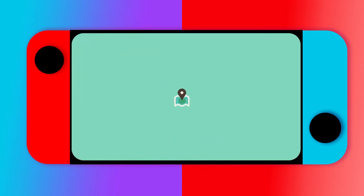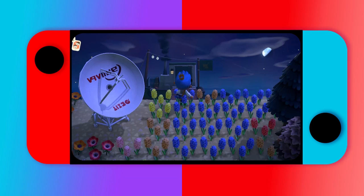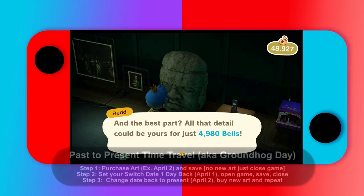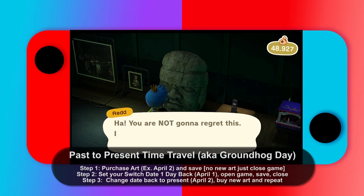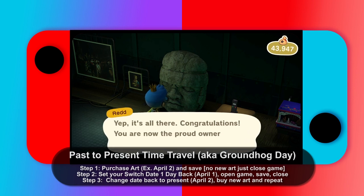To know Redd is on your island, check your map and you'll see a little icon. The method we're going to use is called Past to Present: when you see Redd on your island, you purchase your art, go back one day, save, then go forward one day and purchase again. Redd will always spawn and the items will always be different this way.